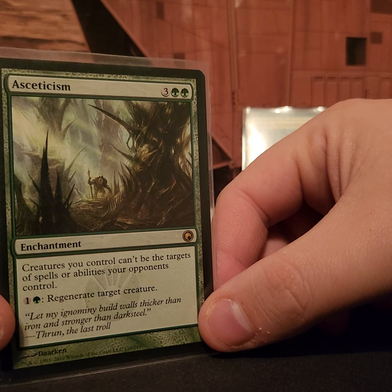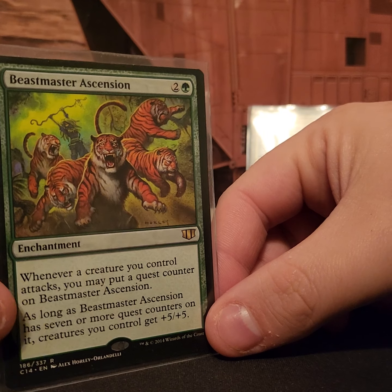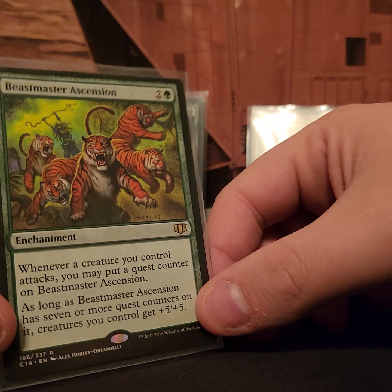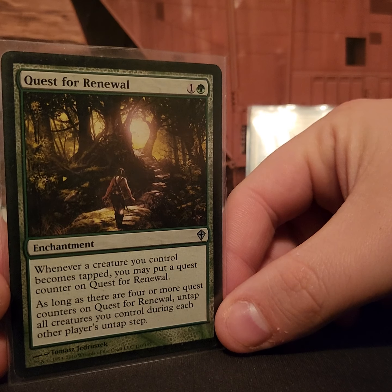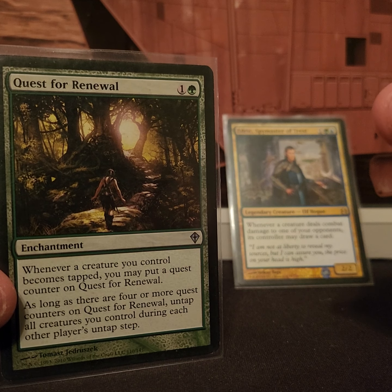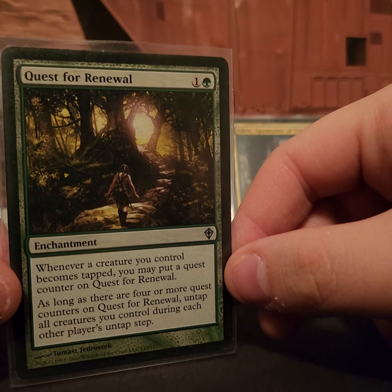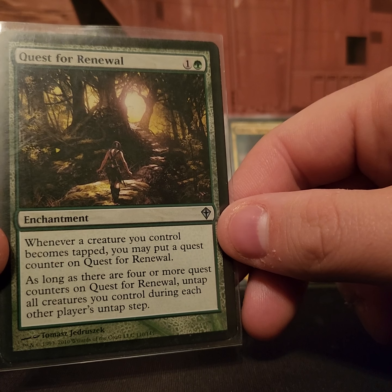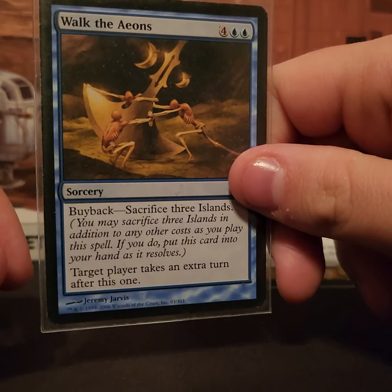Asceticism gives all your creatures hexproof and regenerate for two mana. Beast Master's Ascension puts a quest counter on it whenever a creature attacks, and once you have seven quest counters all your creatures get a static plus five plus five — another beater card if you just want to beat somebody up. Quest for Renewal is similar to Seedborn Muse, untapping on everybody else's untap step. Playing elves means getting four quest counters takes no time at all, and then you're untapping with all your creatures on every player's turn.